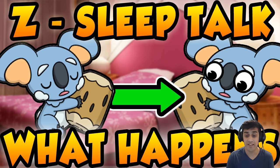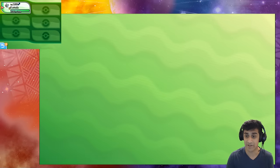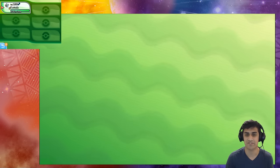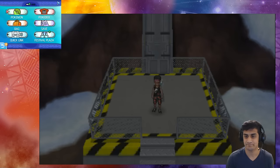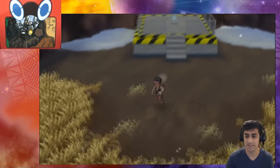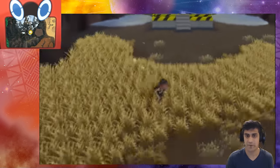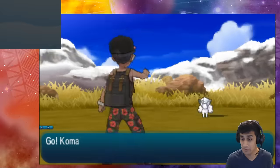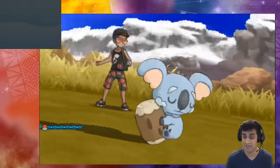Here we are in the game. Just to give you some insight into what our Komala is running: it has Sleep Talk to work with the Normalium Z, Shadow Claw, Wood Hammer, and Acrobatics as its other moves. We're on the snowy mountain, heading into the grass to find some Pokemon and see exactly what Z-Sleep Talk does with the Z crystal. We spotted a Vulpix!